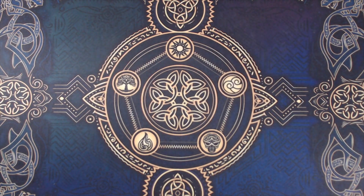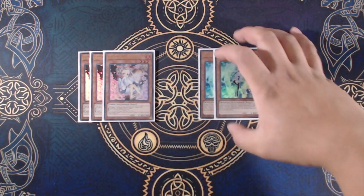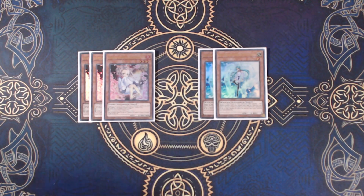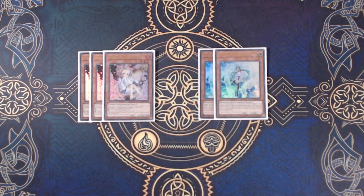Rounding off the monsters with hand traps, we have 3 Ash Blossom and Joyous Spring as well as 2 Effect Veiler. On top of supplementing our end board with further disruptions, Ash Blossom also serves an additional purpose in this deck. Our Adamancipator Risen Leonite requires a Fire-type monster in the graveyard to activate its second effect — and as it turns out, Ash is Fire-type. Thus, by disrupting with Ash, we also turn on Leonite for additional plays on our opponent's turn, which can lead to some very interesting interactions.